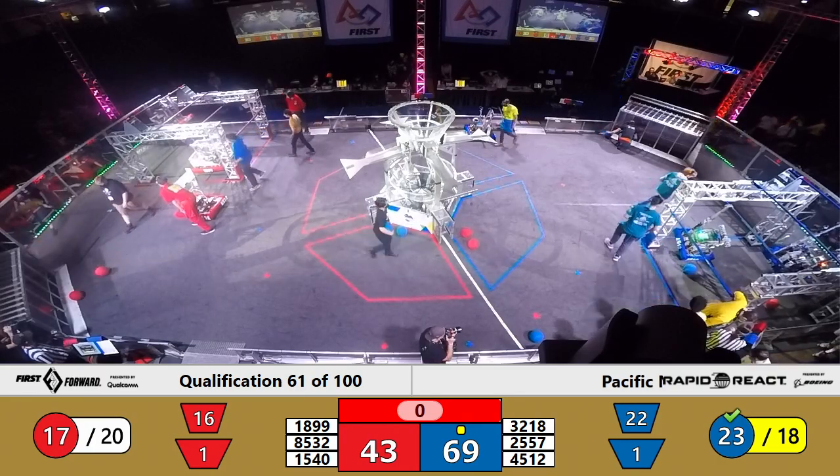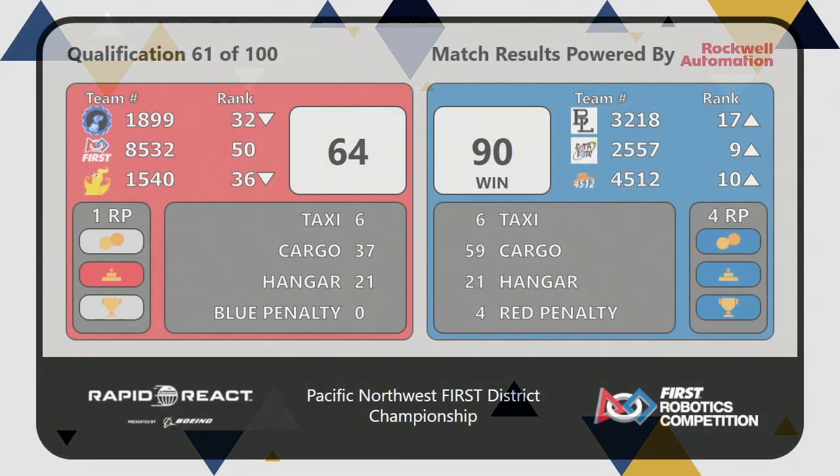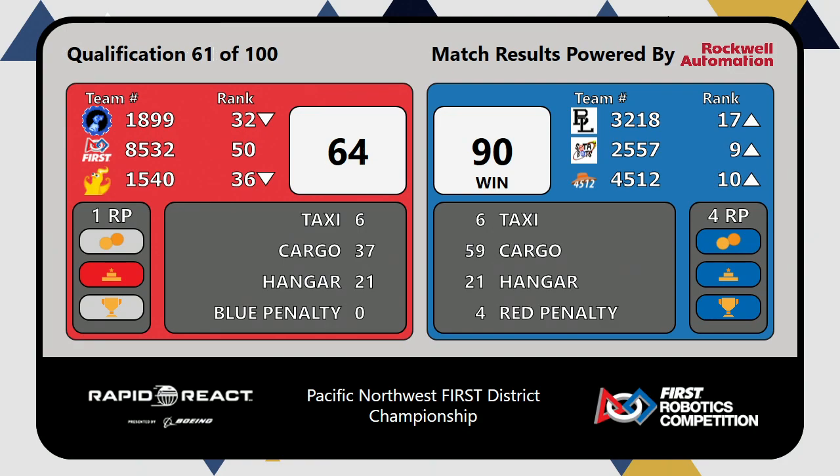We have our score. Fault Nation match number 61. Let's take a look. The Dreamliners towing the Blue Alliance's banner. Blue Alliance with the victory and four ranking points. 92-64.